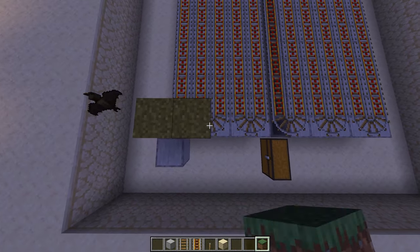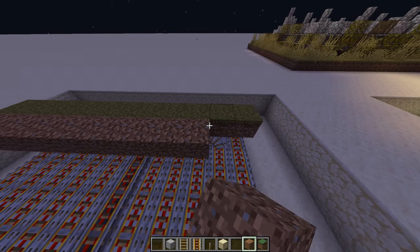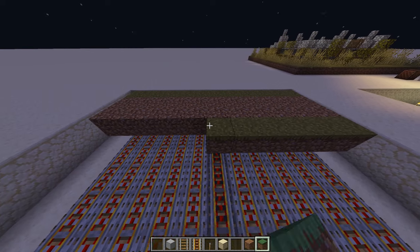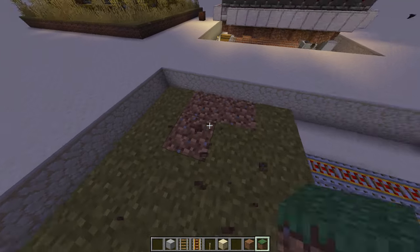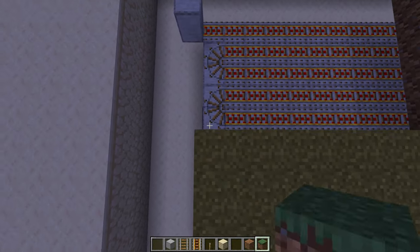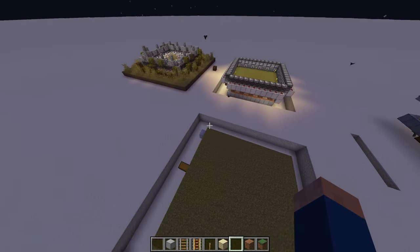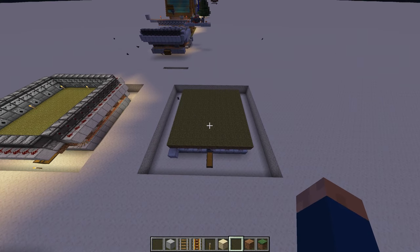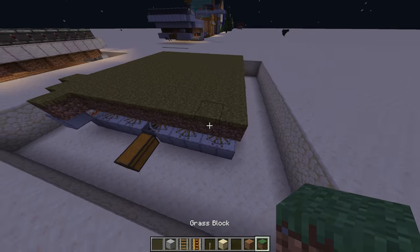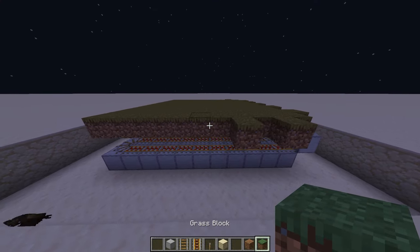Now we're going to fill this with glass blocks. If you don't have glass, you can use dirt, and then let grass spread to it. Although, since I'm in creative mode, I'm just going to use glass. Now that all of our glass blocks have been put in, we can start the redstone setup that will shear the sheep and collect the wool. However, before that, we're going to place glass blocks in all the corners, just like this. Then go ahead and make a pattern. We're going to do that all around the entire area. This is how your glass platform should look.